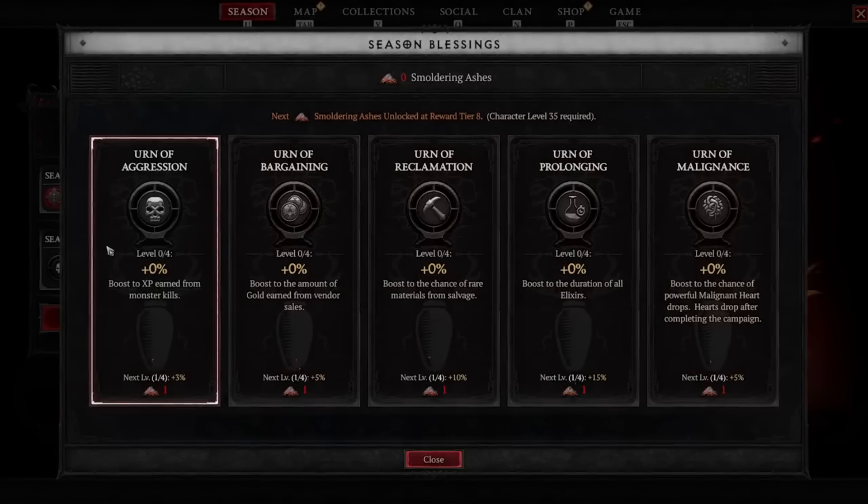Getting XP early on is obviously a big deal, so you probably want to do that first. Getting the malignant heart drop chance increase is incredibly important later on as you'll want the powerful ones in the endgame. You'll probably also want the gold increase at some point, especially as your gold will merge back to the Eternal Realm once the season ends. The rare crafting materials and elixir duration ones are ones that you can live without, at least in my opinion.